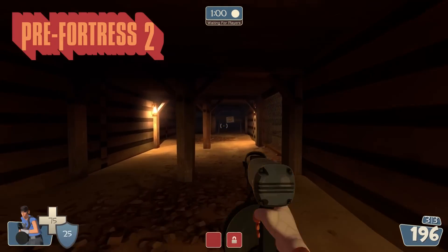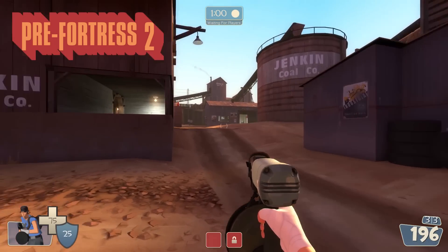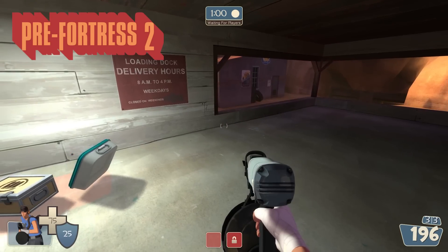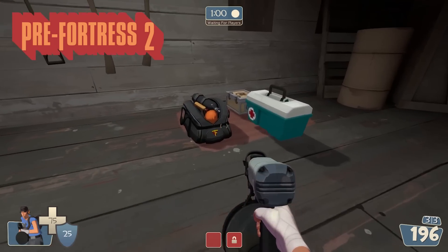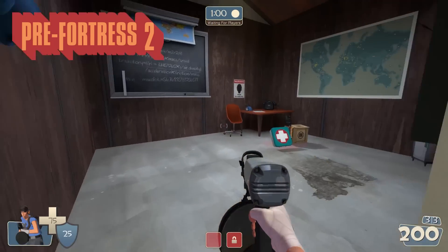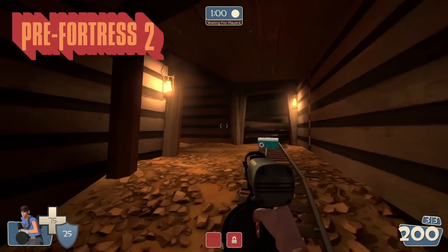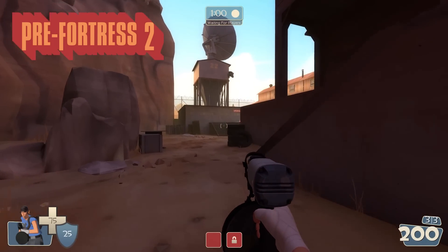Moving on to Stage 2 of Dust Bowl on Pre-Fortress 2, everything looks almost like an exact replica of Team Fortress 2. I don't see really any differences. This area under the point is the same, and this area down here and up here is the same, except for these little bags. This house looks exactly the same, with the tunnel to the left and through the middle. At this point it feels like I am on Team Fortress 2 because everything is so similar, though I'm sure there are some minor details I'm just not picking up on.